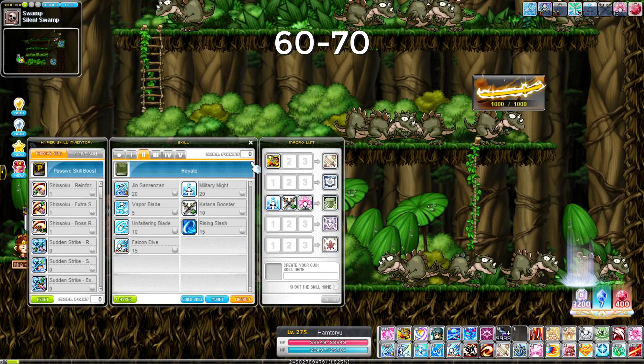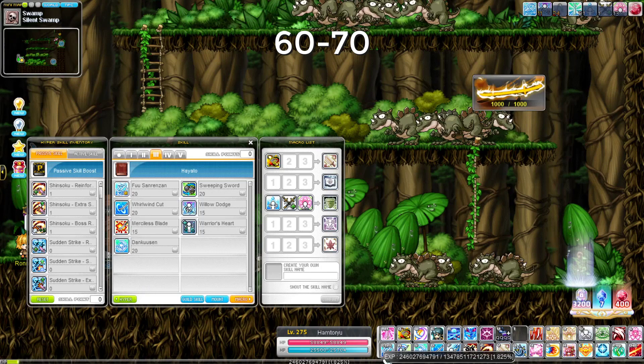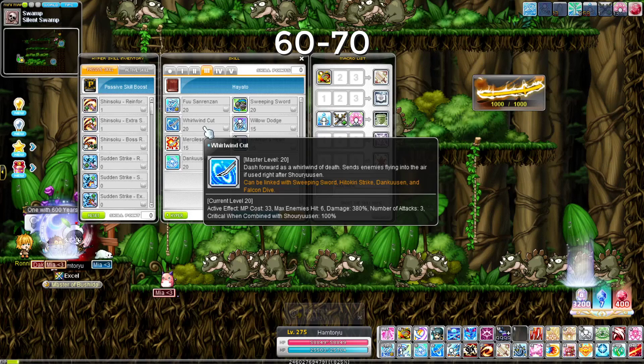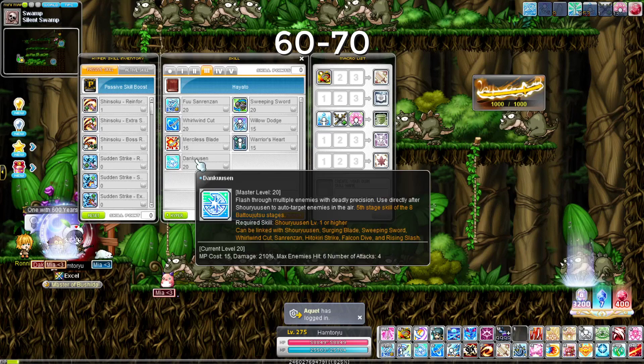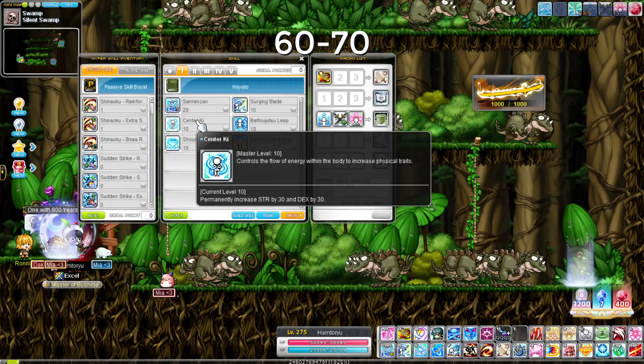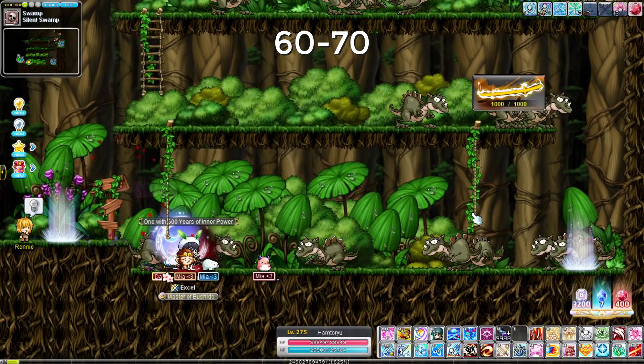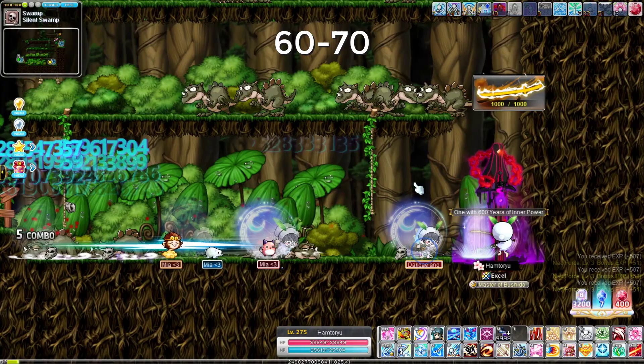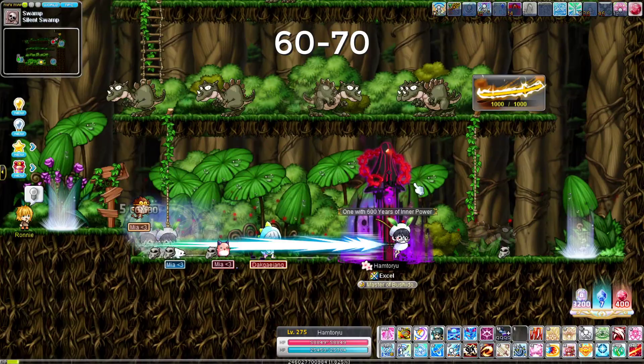You also get Sweeping Sword, which honestly isn't that great, and Whirlwind Cut which you pretty much don't want to use. Dunkusen is very important because it lets you start zipping around maps quickly — it's a dash that you can chain with Surging Blade for a lot of mobility on long maps. Sweeping Sword and Dunkusen also move or push mobs around, which can be useful for grouping them.